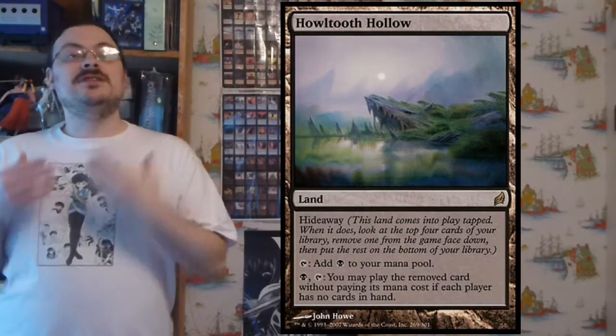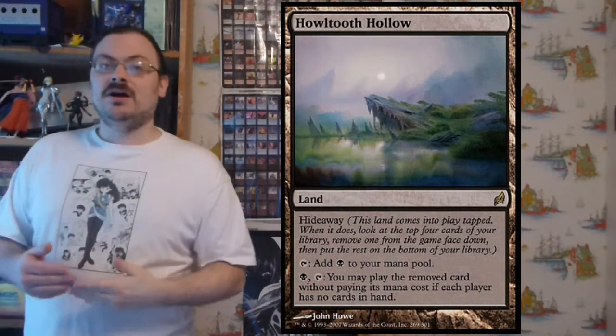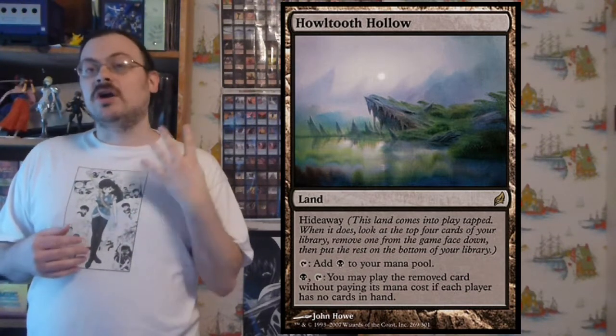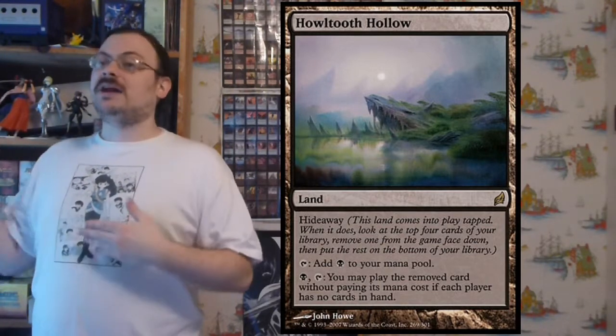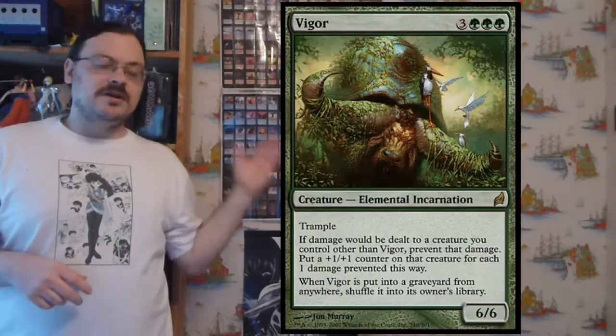There was a cycle of hideaway lands, as discussed — lands with the hideaway ability that could tap for a mana of their linked color. When each came into play, you'd look at the top four cards of your library, exile one, and put the rest on the bottom. Then a trigger would allow you to play that exiled card without paying its mana cost. There was also a cycle of incarnations, similar to those in Onslaught, with powerful abilities — and if put into the graveyard from anywhere, you shuffle them back into your library.